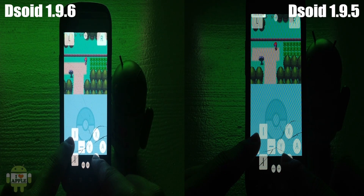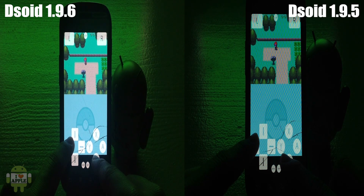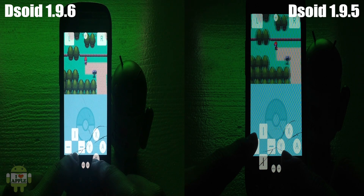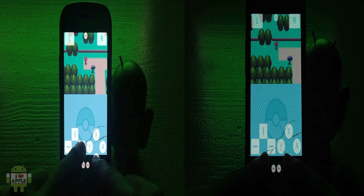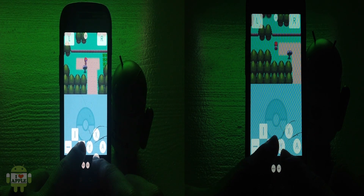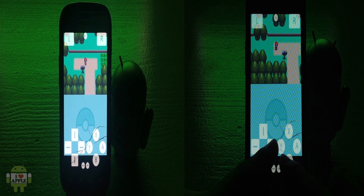Here I have DSoid 1.9.6 on the left and DSoid 1.9.5 on the right. If you're watching your screen right now, you can see that the left-hand side — DSoid 1.9.6 — is slightly faster than 1.9.5, which is great because we're seeing improvement again in DSoid, which we hope to see more of all the time.